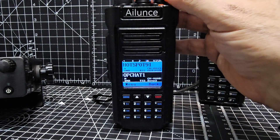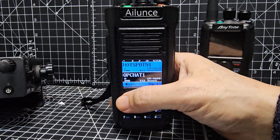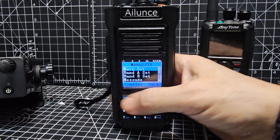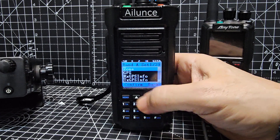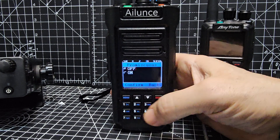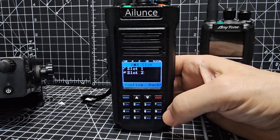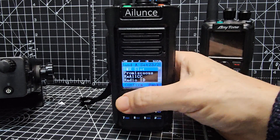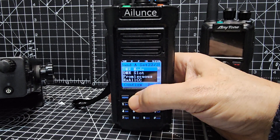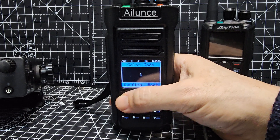At the moment, if I just turn it up and someone starts speaking, we're listening to color code one and slot two. I'll show you that. We go menu, down one to A, select. If we go upwards it's quicker. Promiscuous mode is off, by the way. Exit. We'll go up to DMR slot and we're on slot two, which is what the hotspot's on. Then we'll go back up to color code. Select and we're on color code one.